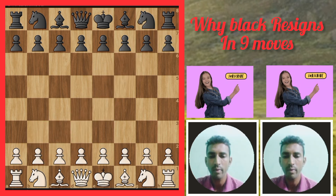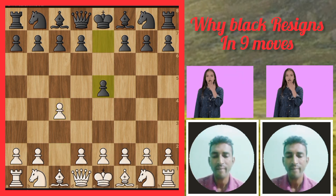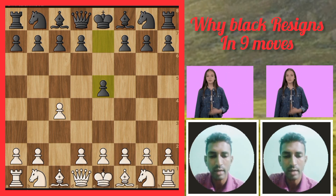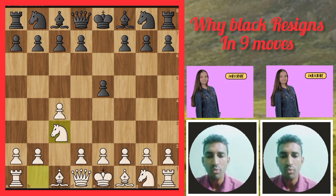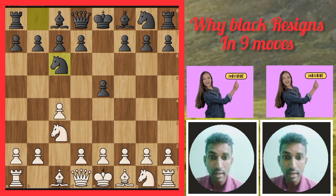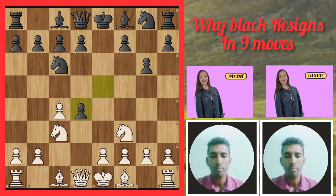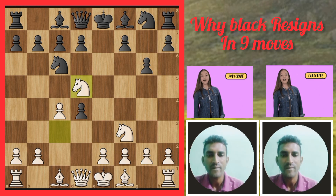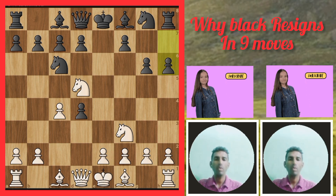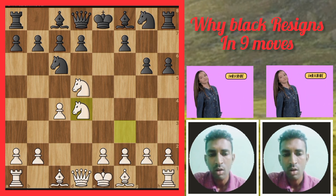Chapter one: first move c4, it's called English Opening. Black plays e5 — English Opening King's English variation. Then knight c3, and black plays knight c6. Then knight f6, another move g6, d4, black takes d4, then knight goes to d5.